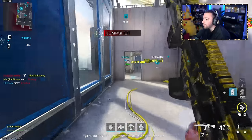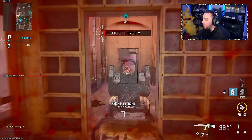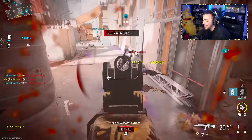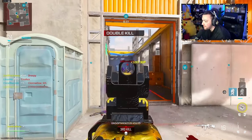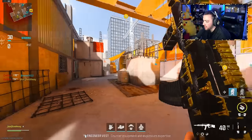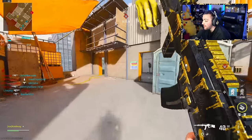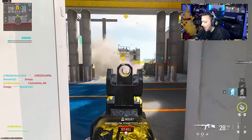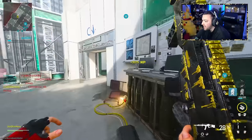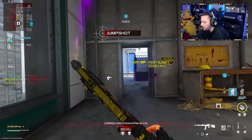Clean kills means we have to do a hundred percent of the damage on that enemy — if my teammate even gets one bullet on the person, it doesn't count. Also for this challenge you need to make sure you are using the iron sights of whatever marksman rifle you're using. This thing feels a little weak.